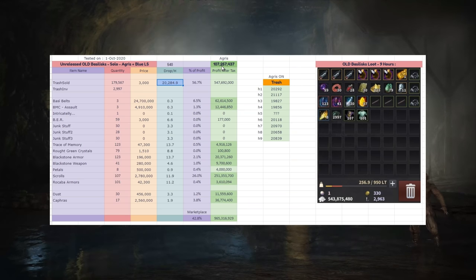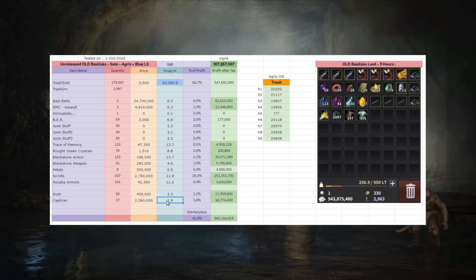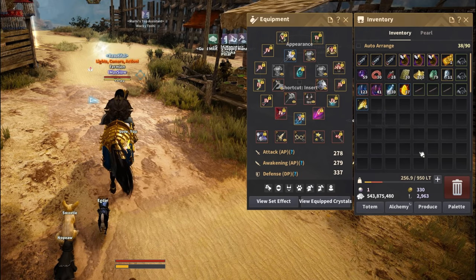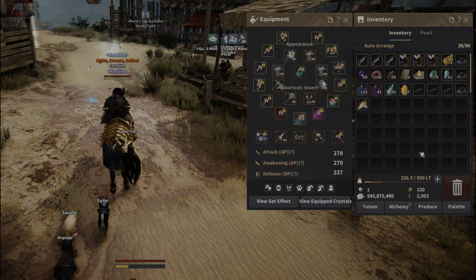I averaged close to 110 million silver per hour, so that's the profit I have to beat, and on average 2 Caphrastones per hour, 3 dust per hour — nothing out of the ordinary, just bare bones, extremely low drop rates.